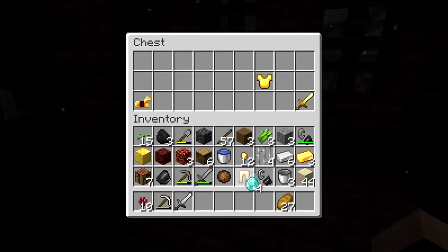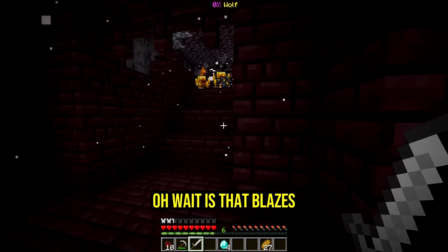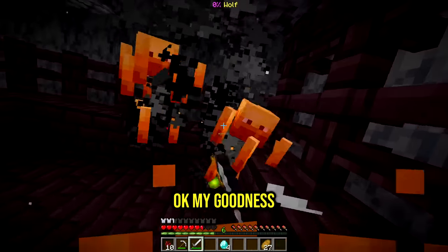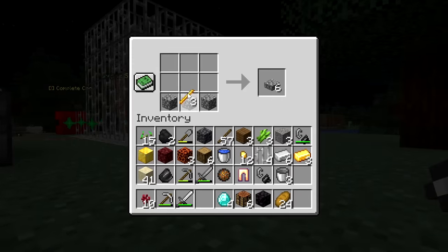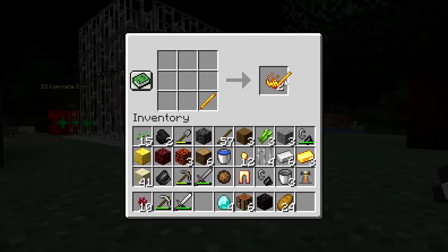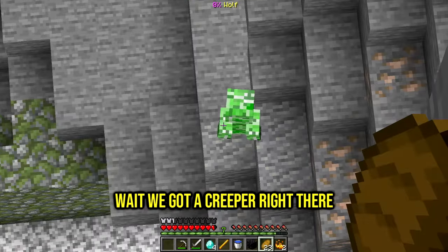Four diamonds and a gold chest plate for now. Let's get some blazes - oh nice, just need two blaze rods. That's one and that's two - we're done with the Nether! Now we can make our first brewing stand and the blaze powder we needed. I don't think we're missing anything now, oh except a creeper - hold on, we got a creeper right there.